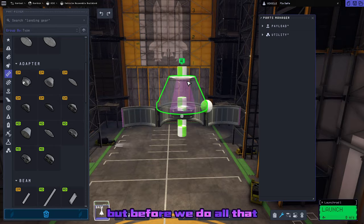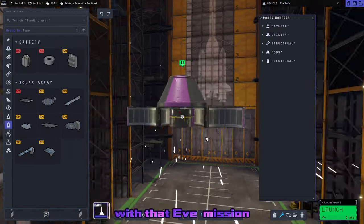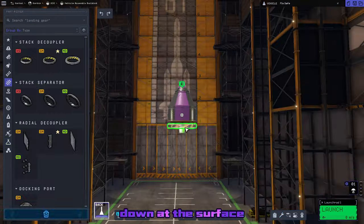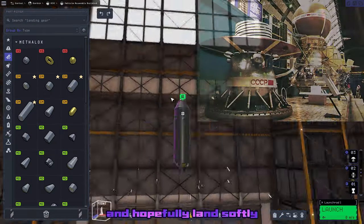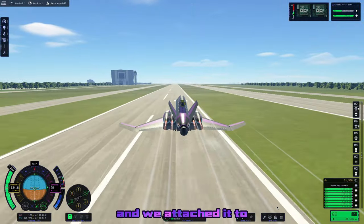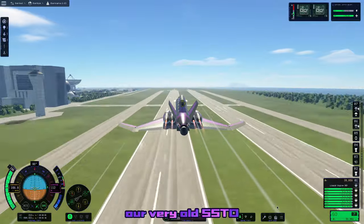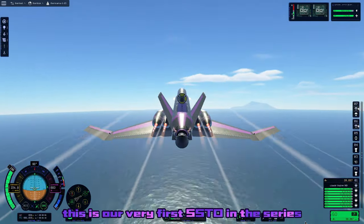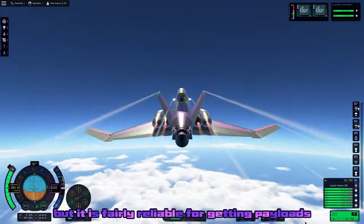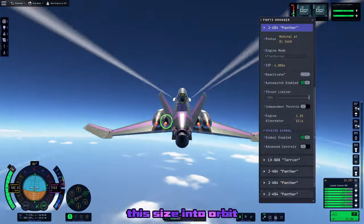Before we do all that, we're going to have to pay the bills with that EVE mission. It's going to be a very simple probe that just drops down into the atmosphere of EVE, using it to aerobrake down to the surface and hopefully land softly, kind of like the Venera missions in real life. It's a very tiny rocket, attached to our very old SSTO — our very first SSTO in the series, upgraded to the point where it's nearly unrecognizable, but fairly reliable for getting a payload of this size into orbit.